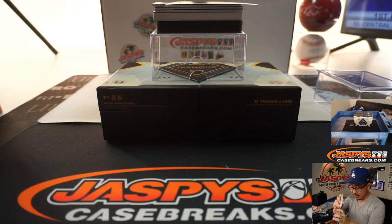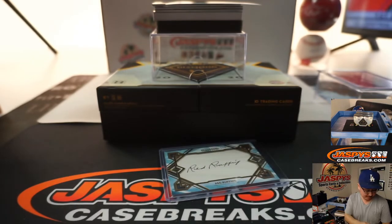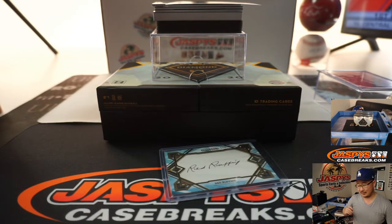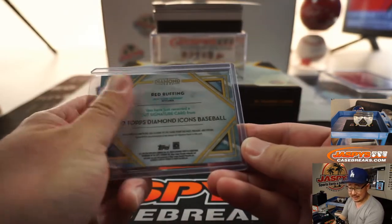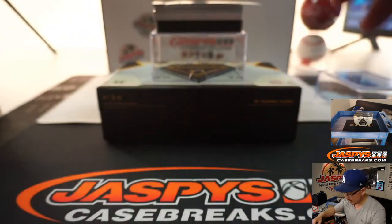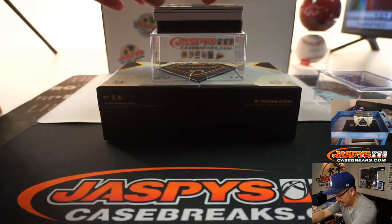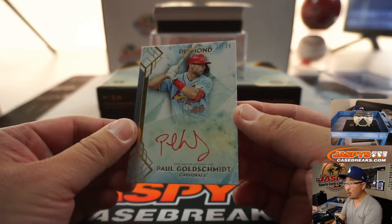Red Ruffing, 1924 to 1947. Red Sox, Yankees, White Sox. Nice — a little piece of the past, six-time World Series champion. Red ink autograph, 11 out of 25 — Paul Goldschmidt.